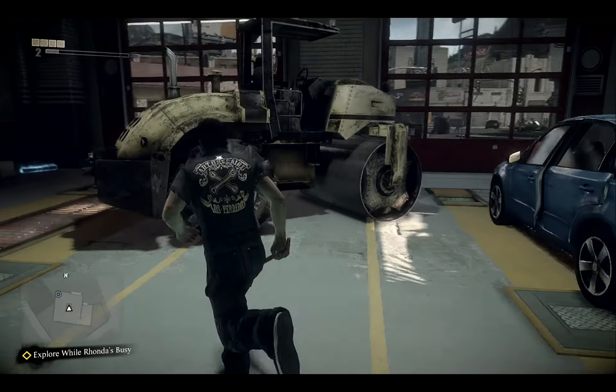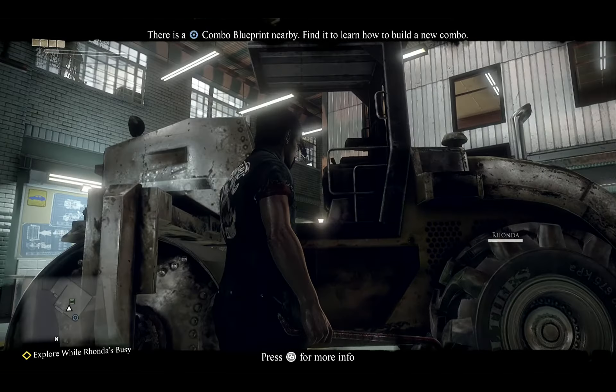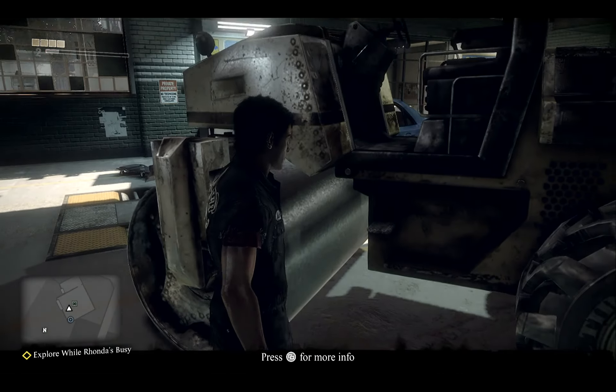I've seen this in the trailer — this big steamroller, you can actually hook some stuff onto it. There's a combo blueprint nearby. Find it and learn how to.